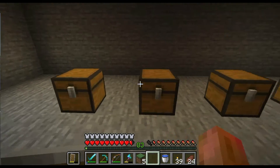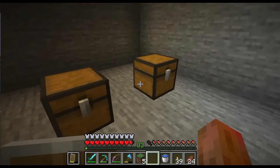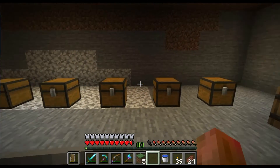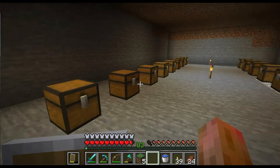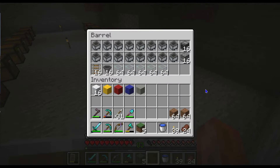Each of these represents where one color of wool will be — so we could have white, gray, black — each one represents a color. This is going to be the formation that we lay out where we have our sheep — eight on each side. I've got all of the resources here to construct it. We're going to hop over into a test world really quick just to demonstrate how this is going to work.